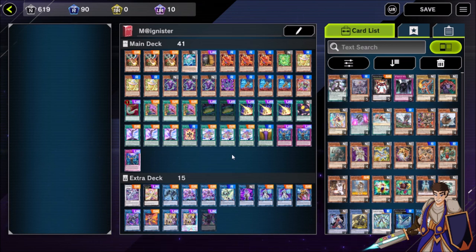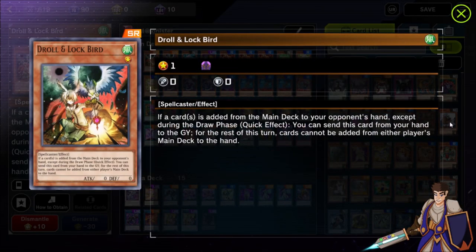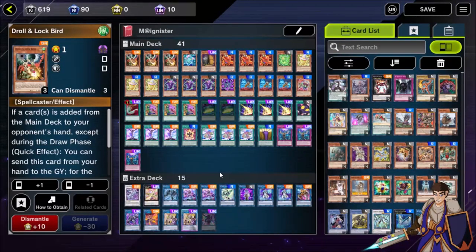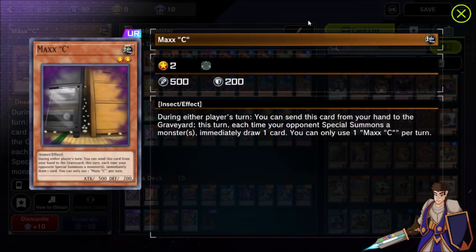Starting with the hand trap lineup: three D.D. Crow and one Maxx 'C'. That's a very unusual lineup because normally you'd play three Maxx 'C' and three Ash Blossoms. But I'm looking to win on turn two, and D.D. Crow is much stronger at shutting down opponent's turns and crippling them on turn one. Ash Blossom is great if you want something that works going first and second, but I'm exclusively going second. I only play one Maxx 'C' because I kept drawing duplicates and it started to feel bad - I don't actually need a lot of cards to combo off.